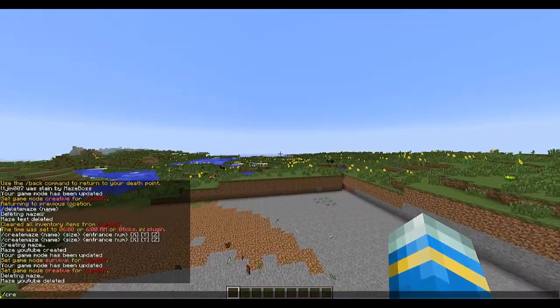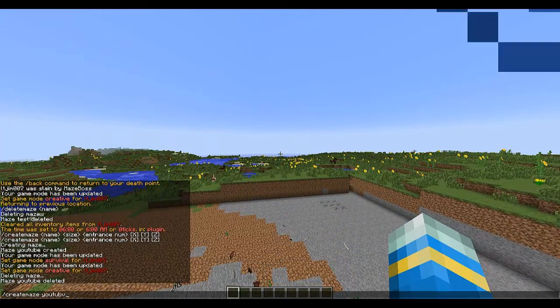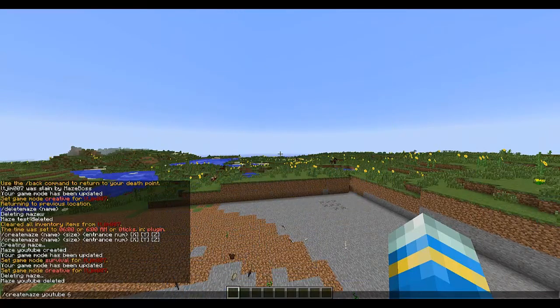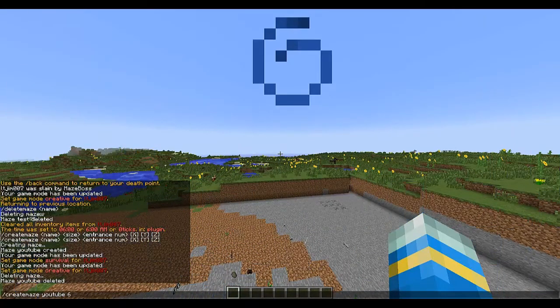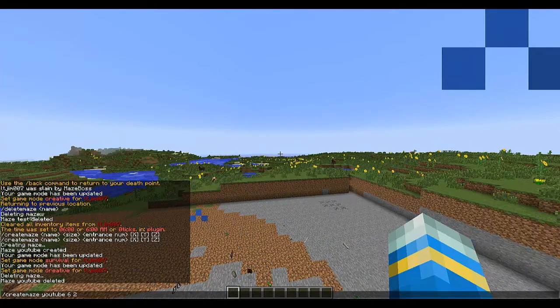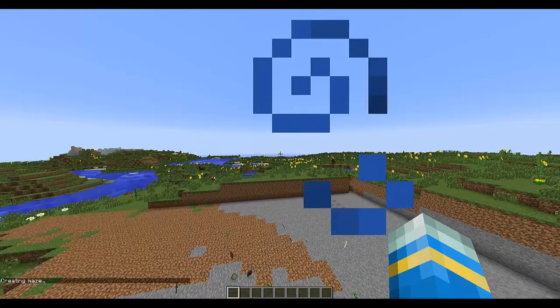To get started, type 'force create maze' and call it something — I'm going to call it 'YouTube.' Then set the size; 10 is medium and anything more than that takes about five seconds to create. I'm going to go for a fairly small one so I can find the boss this time. I'll set two entrances and it will spawn at my current position.